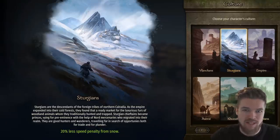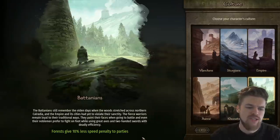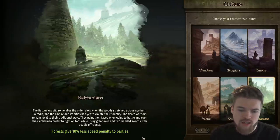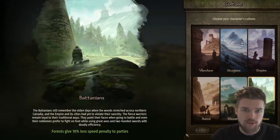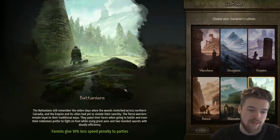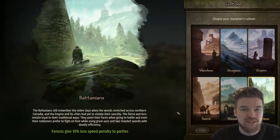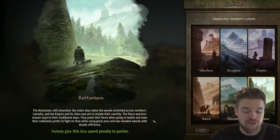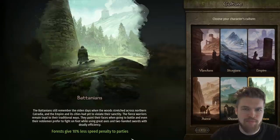The Battanians give 10% less speed penalty in forests. This is pretty good since there are forests all over the map, helping you lay ambushes and outmaneuver opponents. Battanians also lend themselves to forest warfare with their troops. However, in my opinion there are better options than a 10% speed bonus, so I'd skip this one.